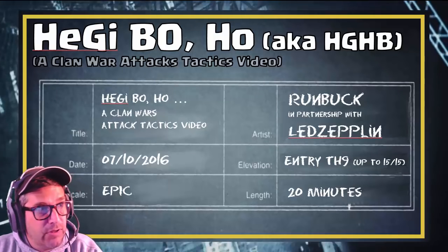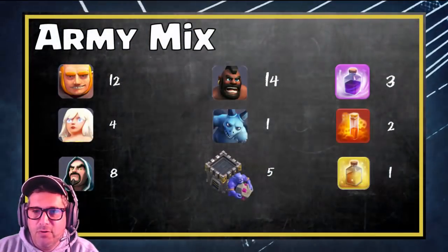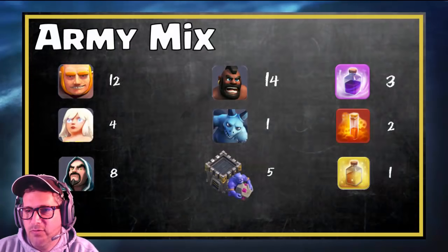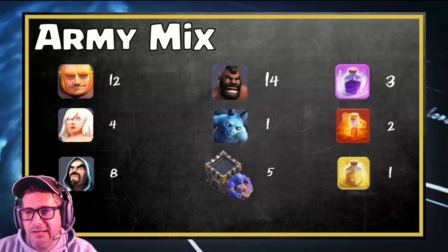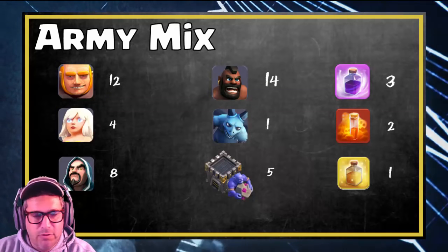The composition is healers following the giants with bowlers tracking behind. The mix looks like this: 12 giants, 4 healers, 8 wizards, 14 hogs coming in on the back side, a minion for cleanup, and 5 bowlers in the clan castle powering it through.